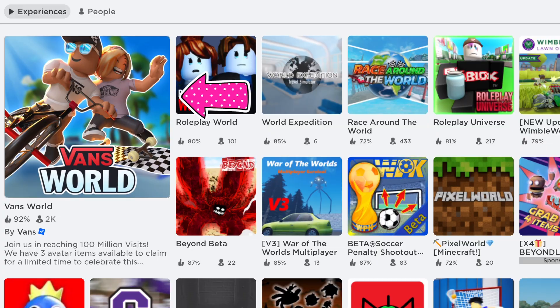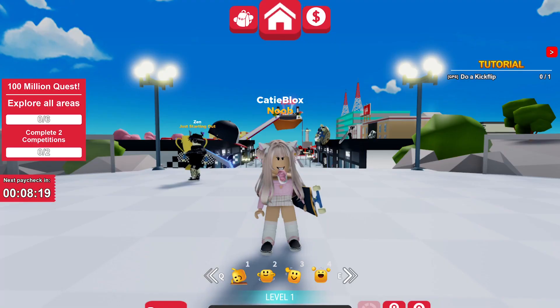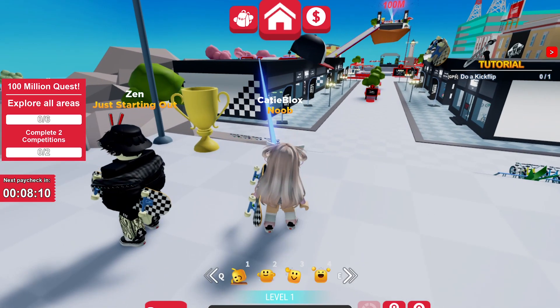Type Vans World — this game by Vans. I'll put the link to the game in the description. To get the item, you will go to the floating island. Follow me where I go.